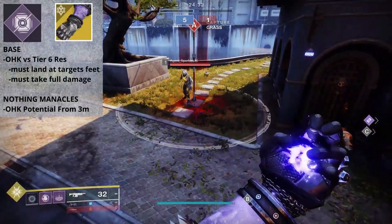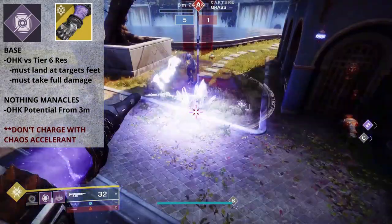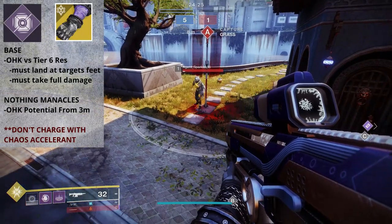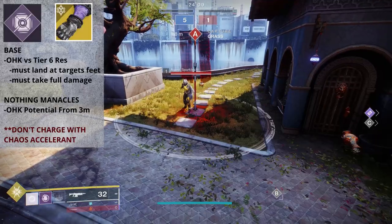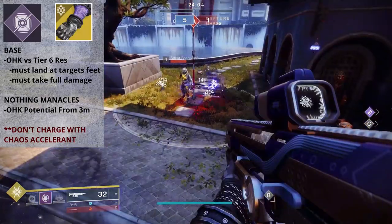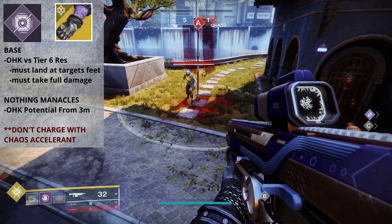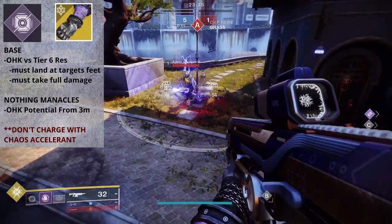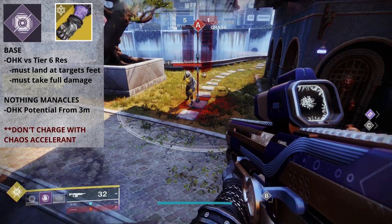Something else worth a heads up — Scatter Grenades charged up by Chaos Accelerant seem to lose out on damage in PvP. This is completely backwards of what I thought I was going to see, but for one reason or another, I was not able to secure a single one-hit kill with a charged Scatter Grenade. This could just be Bungie trying to safeguard players from an always-accessible one-hit kill ability. So just don't charge these things up if you're running Top Tree Voidwalker in the Crucible.